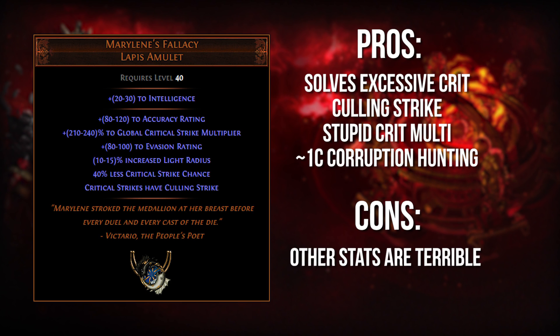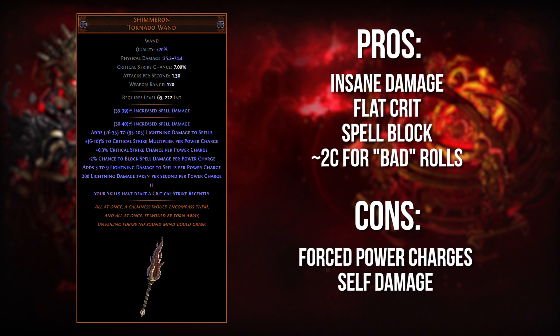It can very quickly reach a competitive state if you're scaling your crit like a madman. In a blast from the not-so-far-away past, we have the awesome wand Shimmeron. A lot of you guys will probably remember Shimmeron from the incursion days, back when arc totems, arc mines, and arc traps were all the rage. Shimmeron was fantastic for these things because you would get the absurd amounts of damage scaling, but you would have none of the downside because all of that self-damage went to your totems, mines, or traps.